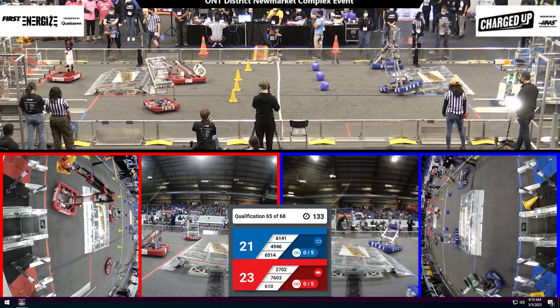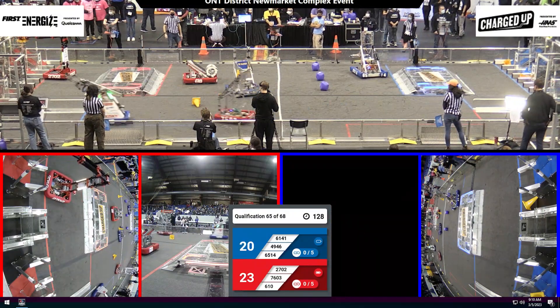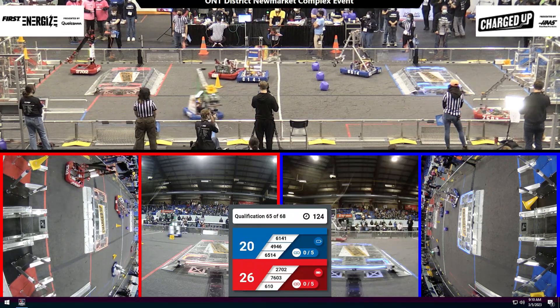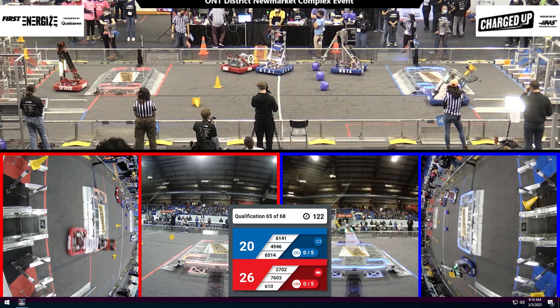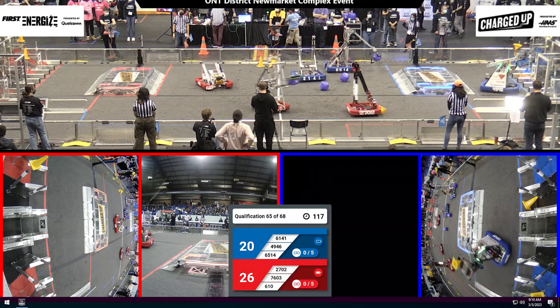Alpha Dogs scoring a cone right off the bat, trying to go and grab another. They're Alliance 100, 61-41 in the middle of the field, aiming for a cone. 6-10 doing the exact same thing for the Red Alliance. The Rebels placing a cone and trying to go for another. Alpha Dogs zipping across the field — you don't even see them, they're going that fast.